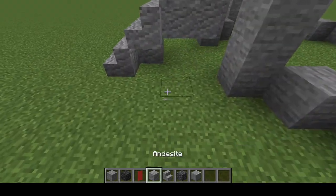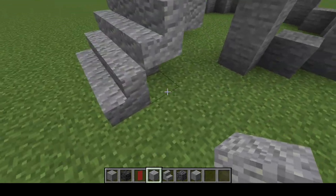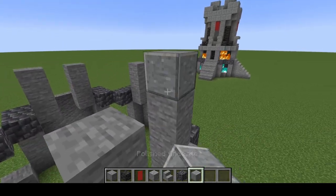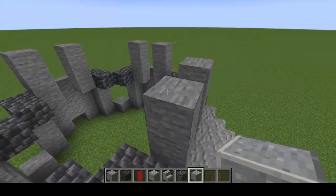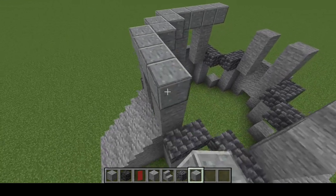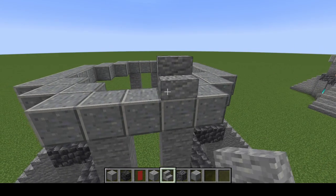Once you've got your stairs filled in, go ahead and fill in the sides of the stairs, adjusting with more andesite to create a solid staircase. Once that is done, we're going to create a ring with polished andesite this time. We're going to extend one block past our stone pillars, and then connect inward, creating a ring in line with the stone pillars.